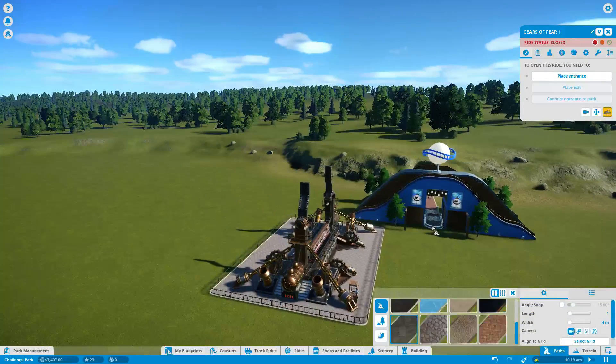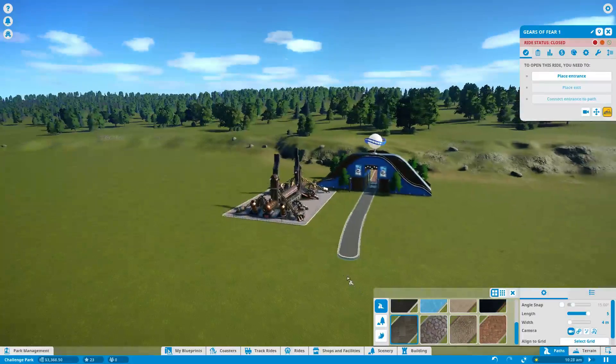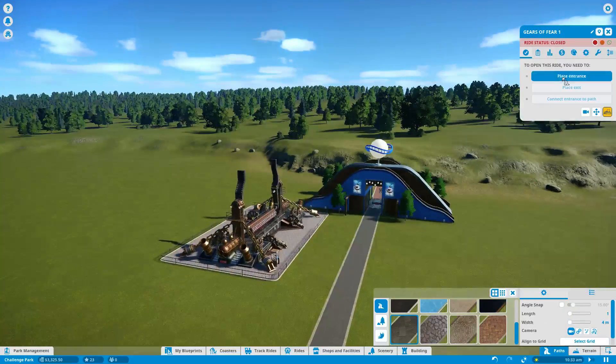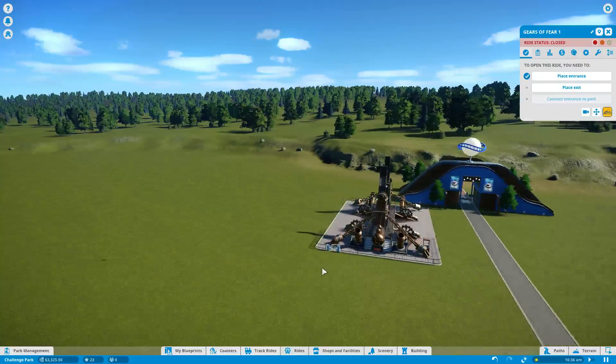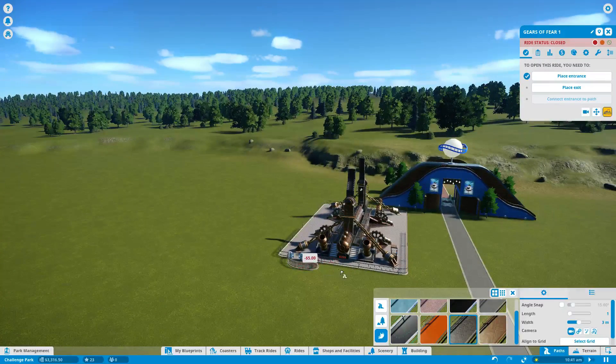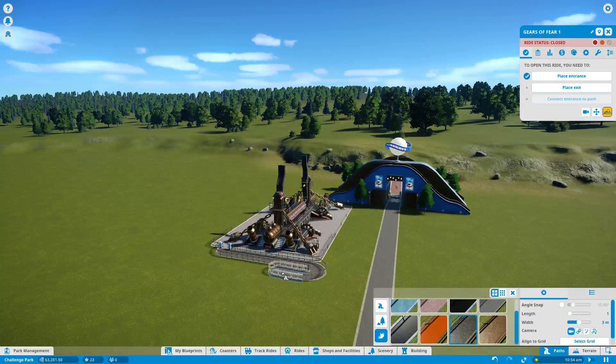So we're going to get a path coming in from here, just sticking to the path that's similar to the one that's already there. Let's just increase the length to maximum for now because we're going to make this straight. One thing I've noticed about this game is you want a fairly decent sized queue. So what I'm actually going to do is create a queue that just sort of goes up and down a couple of times rather than going straight to the path — something like this.